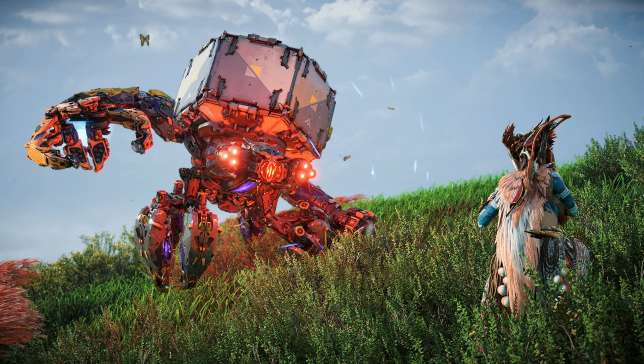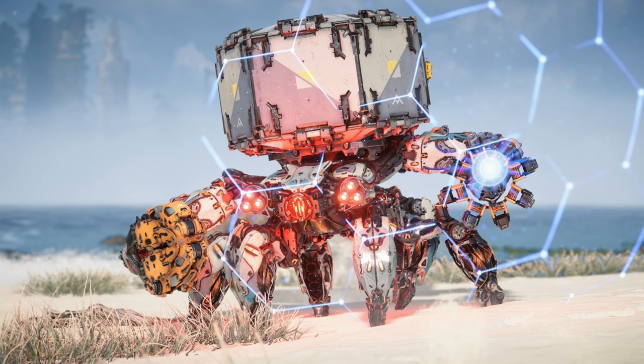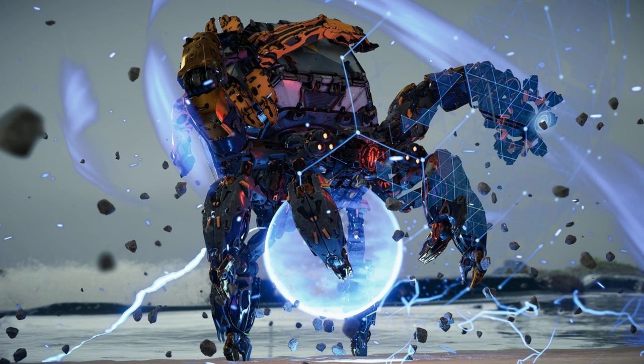The Shellwalker uses its arms as its primary offense and defense. Its right arm is equipped with a claw that it uses to deal out melee damage as well as shoot out orbs of electricity. Its left arm is equipped with a hard light shield that can block incoming attacks. The Shellwalker's attacks, both ranged and melee, are augmented with shock damage thanks to its power generator located on the machine's underbelly.